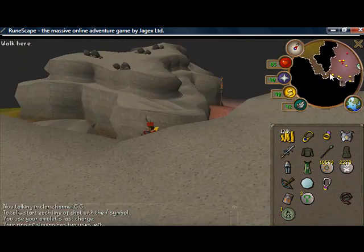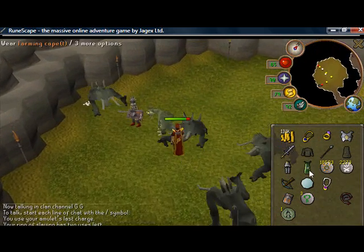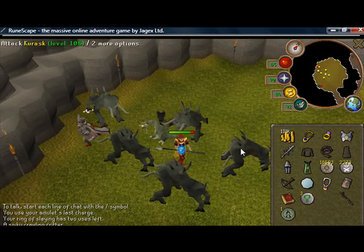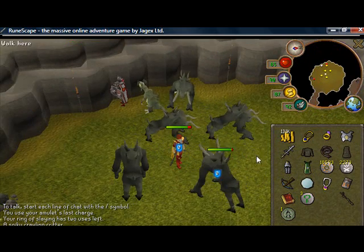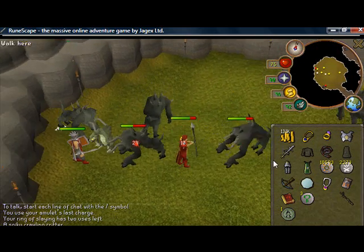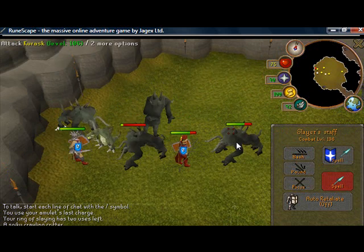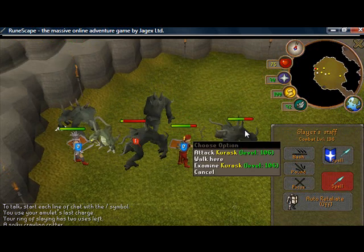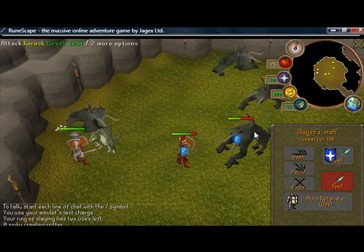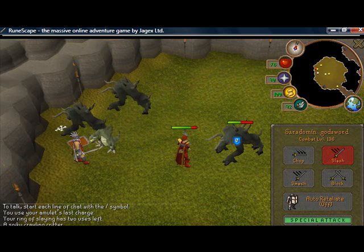Last of all would be the Kurask — another annoying task. You need melee gear and a Leaf Bladed item — a Leaf Bladed Spear, or there is also a Leaf Bladed Sword. Or you can Slayer Dart these as well. These are level 106, so they're for higher level players, and it's definitely important to have some food on you for these ones.